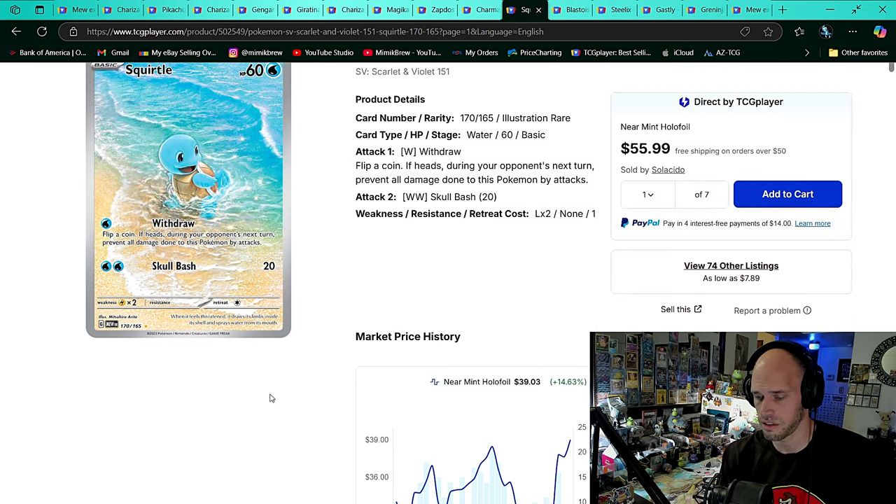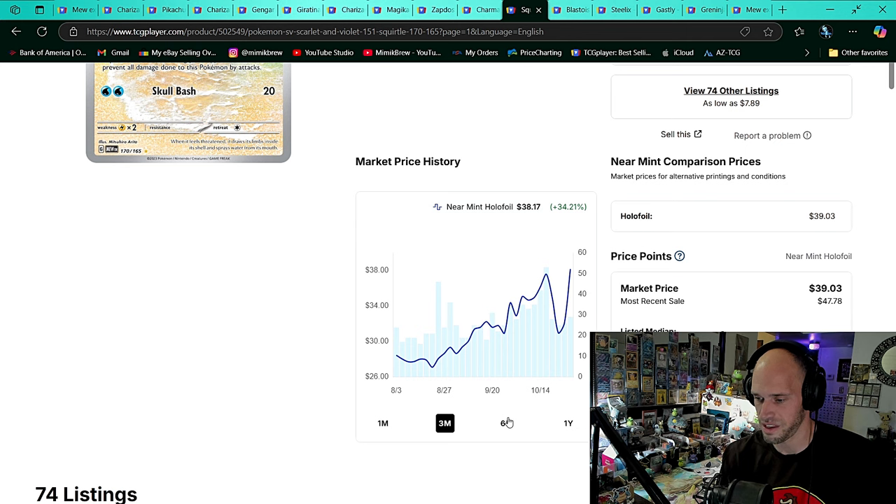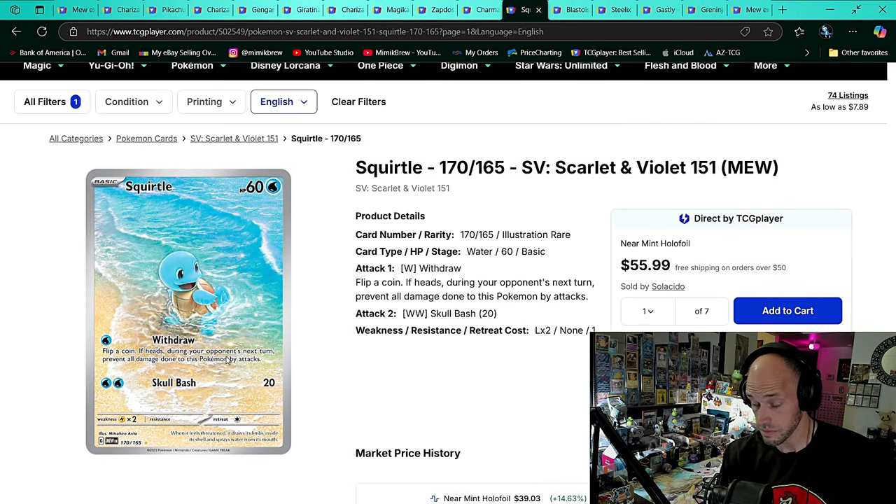Bulbasaur I believe was around $34 or $32 — Bulbasaur will be on here next week. I love Bulbasaur. I think Bulbasaur is my favorite of the three. Squirtle's squad is Squirtle's squad.